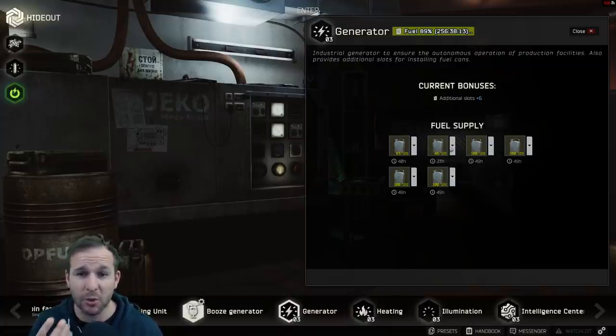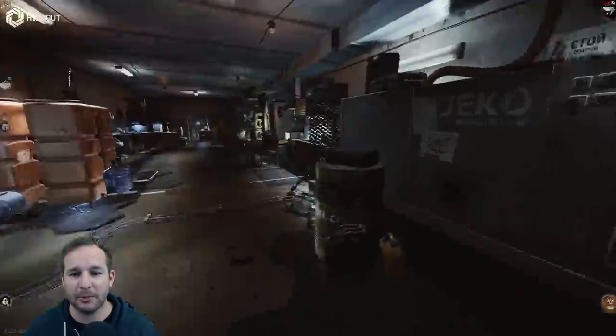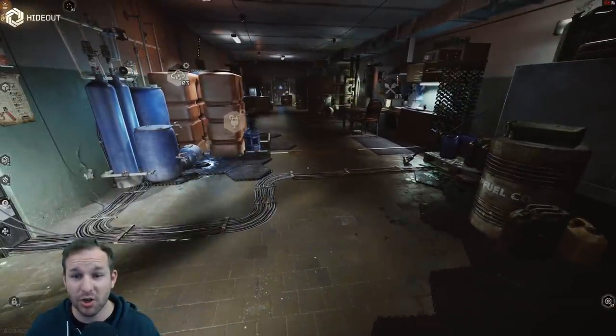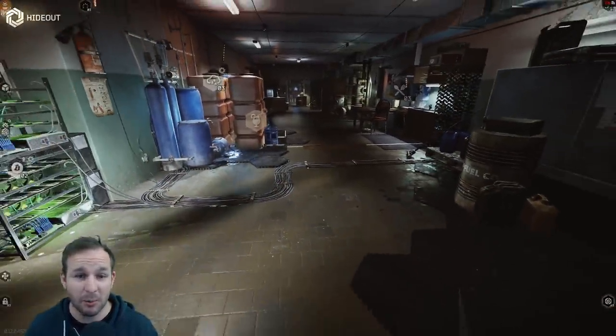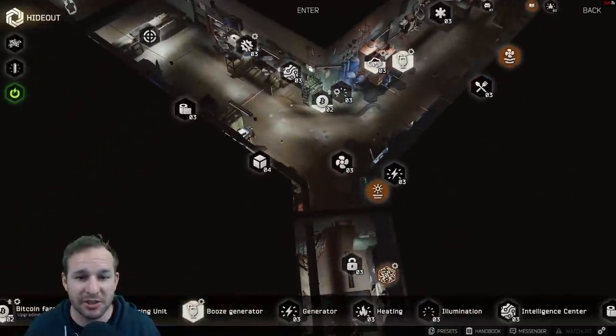The generator is what I always tell people to upgrade first because it's the one thing everything else seems to need. Work on getting your generator up so you can upgrade everything else. But honestly, I would try and upgrade everything as fast as possible because the benefits compound over time — particularly something like the Bitcoin farm, which will make you money every single day.